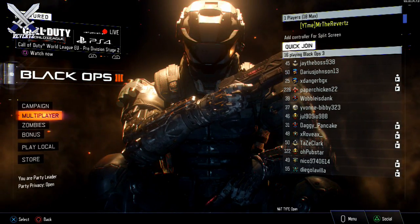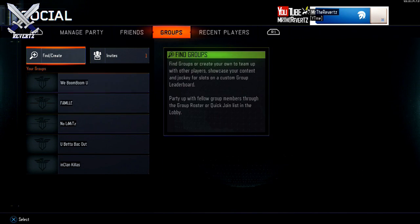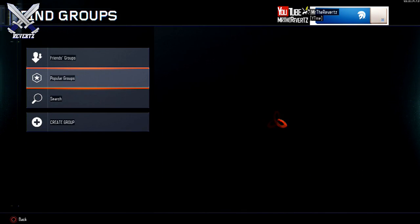You can find the groups feature by pressing triangle or Y, then scroll over to the groups tab. From here you can either find a group, create a group, or check to see if anyone has sent you an invite to their group.